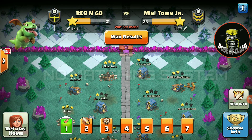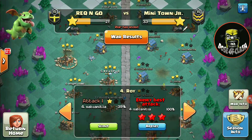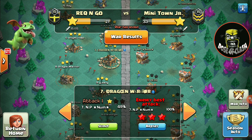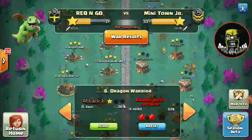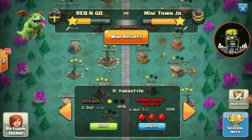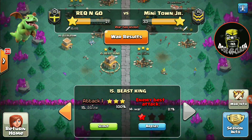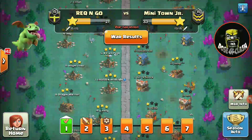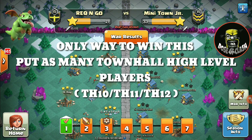I thought this was similar to normal wars, so I put 1-2-3 Town Hall 12 and 4 Town Hall 10 players, meaning I had 7 Town Hall 10-plus including Town Hall 12, and the rest were all Town Hall 9 — even a couple of Town Hall 8 rush bases. The whole matchmaking system is so ridiculous that the only trick you can use to win every single war is to put every single high-level base in war.